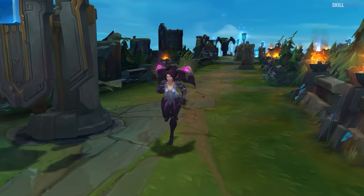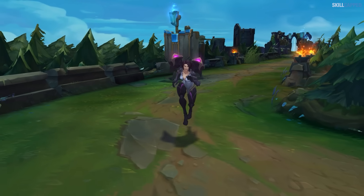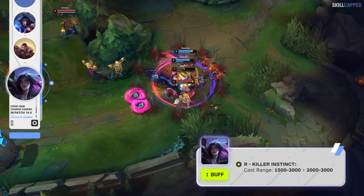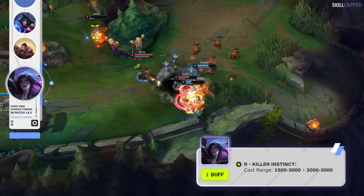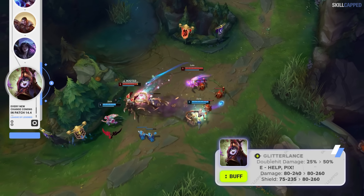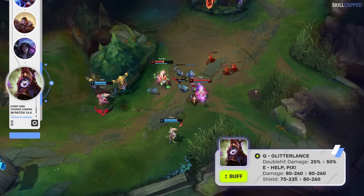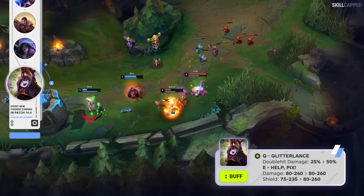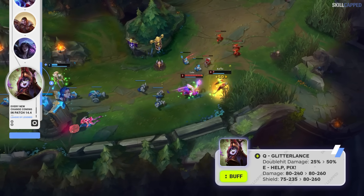Kaisa has held one of the lowest win rates for any AD carry in recent patches, so a buff is headed her way. R range is being increased, going from 1500 scaling to 3000, to 2000 scaling to 3000 — so an early game buff to Kaisa's R, but with no difference at max rank. A few Lulu buffs are penciled in this patch, with Q damage from the second bolt going from 25 to 50%. E damage is up as well but at the later ranks only, and E shield is being buffed at all ranks but increased more significantly at max rank.